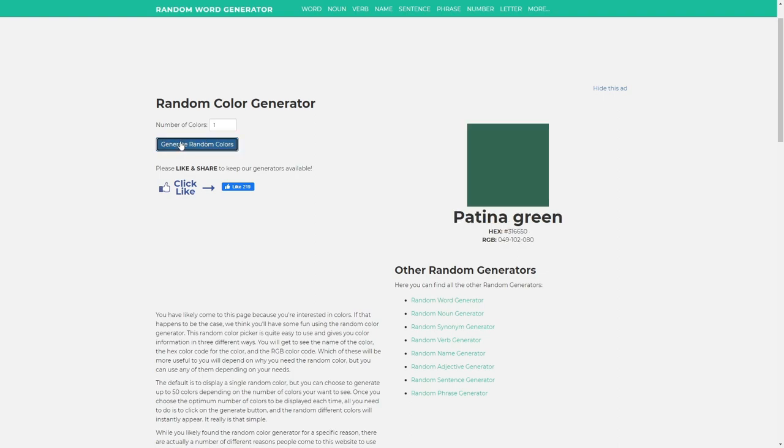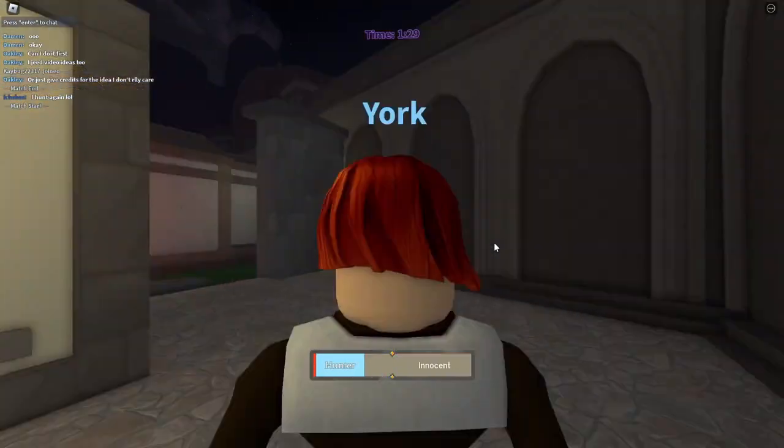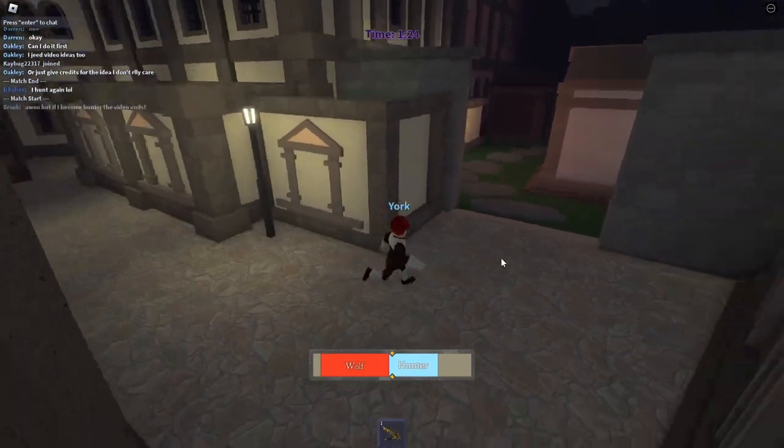I just found a random color generator site, pressed it, and we got green. I'm not gonna include the patina or whatever it's called — I'm just gonna do green, the official color. Honestly, the green things I actually know in Palace are literally grass.